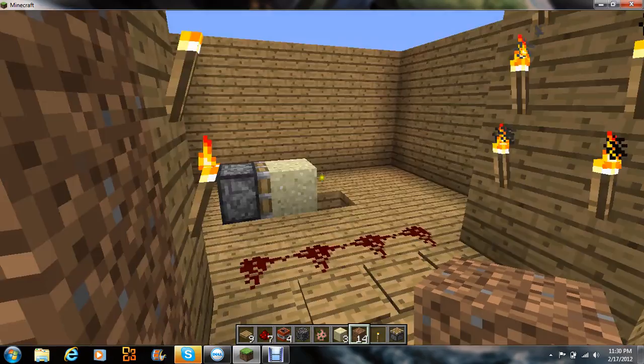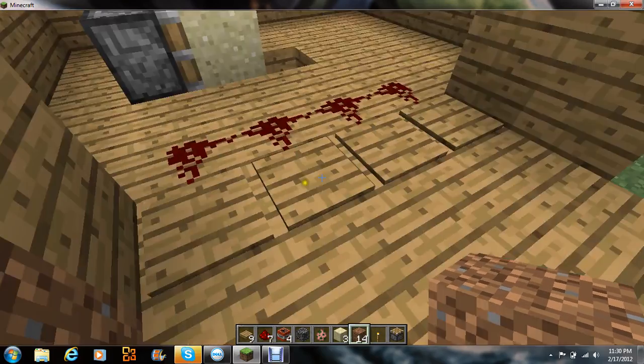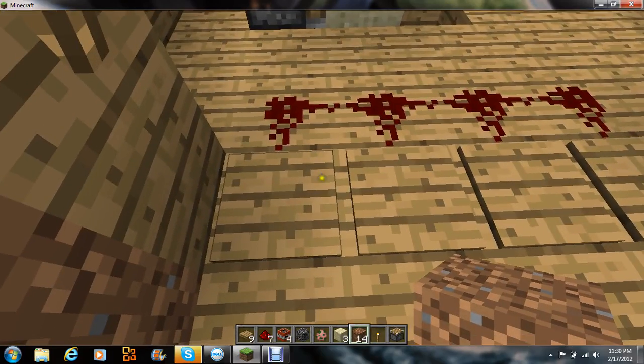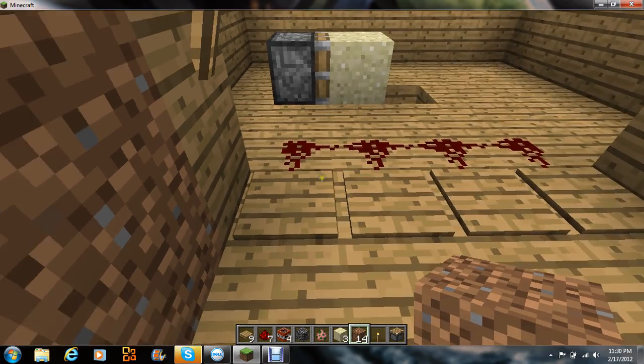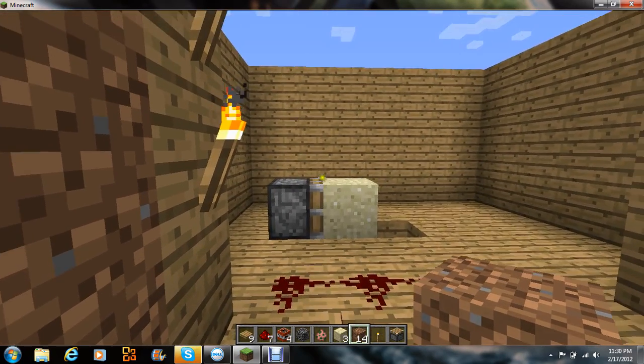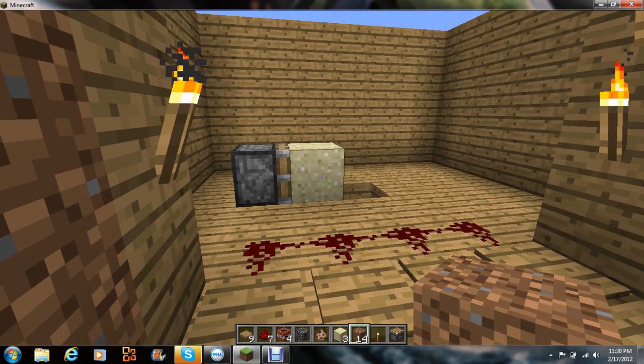You want to make your house, or a structure or something, so that someone can come in and they'll have to step on these pressure plates. And then this is the TNT mine prank.